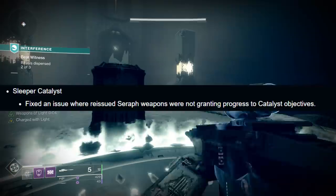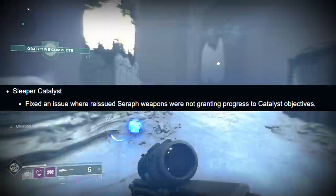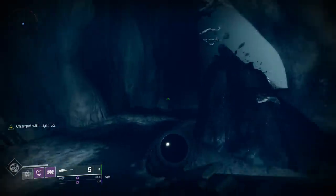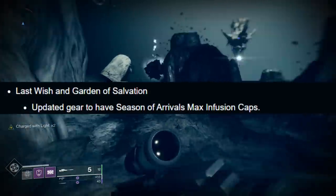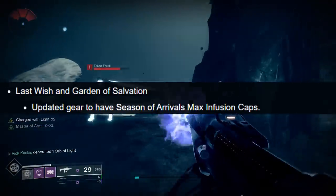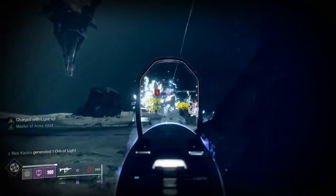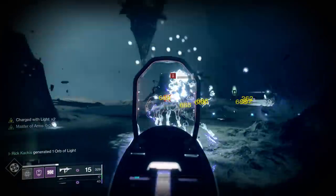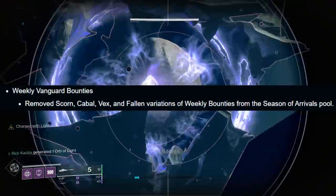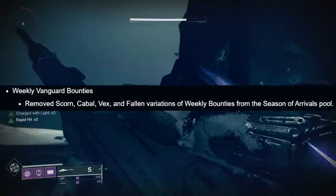For the Sleeper catalyst, they fixed an issue where reissued Seraph weapons — like the new randomly rolled escalation shotgun — were not granting progress toward the catalyst objectives, so you can properly do those now. For Last Wish and Garden of Salvation, next week the gear will be updated to have the Season of Arrivals max infusion caps, meaning gear all the way back from Last Wish can be infused for a whole other year. Lastly, they removed Scorn, Cabal, Vex, and Fallen variations from the weekly vanguard bounties in the Arrivals pool.